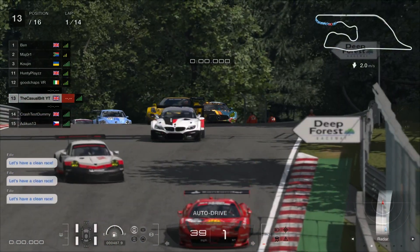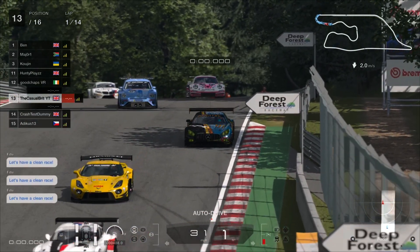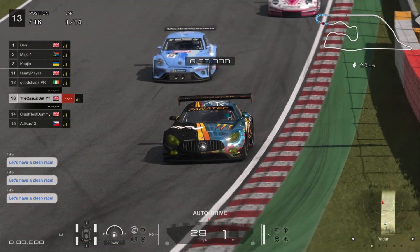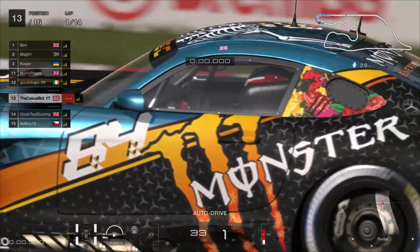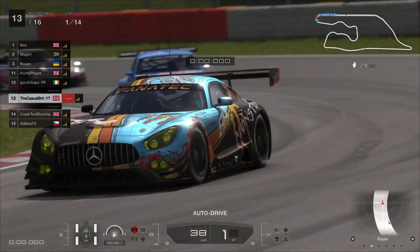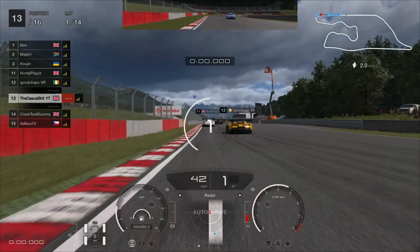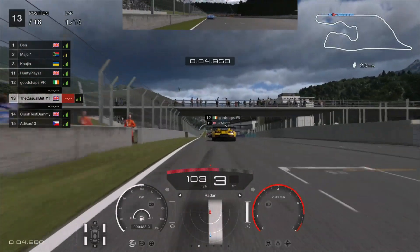For those eagle-eyed viewers out there, they may have noticed that I was ranked A for this race. So we are in an A-rated lobby, getting up with the big boys once again. Let's see if we can hold on to our A-rating. This week does seem to be favourable to me — we do seem to have a lot of pace at Spa in the Group 2 machines.